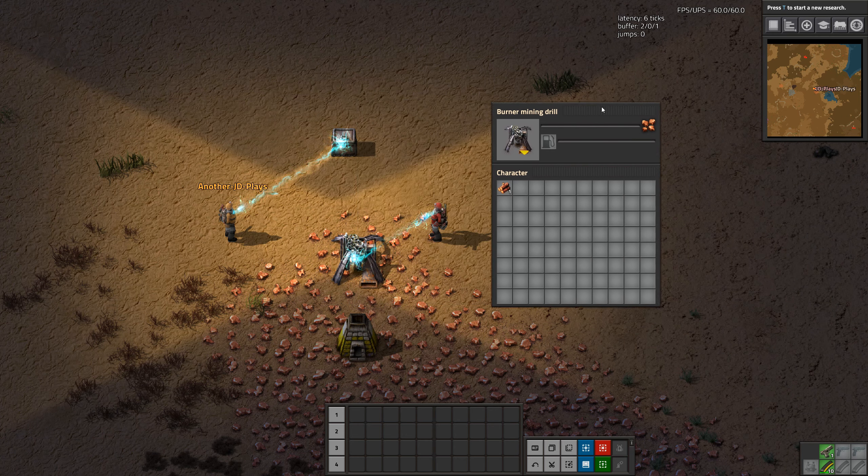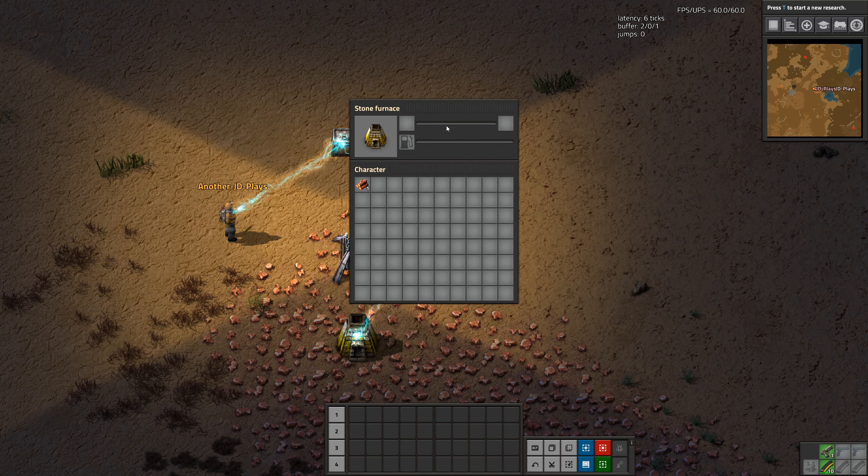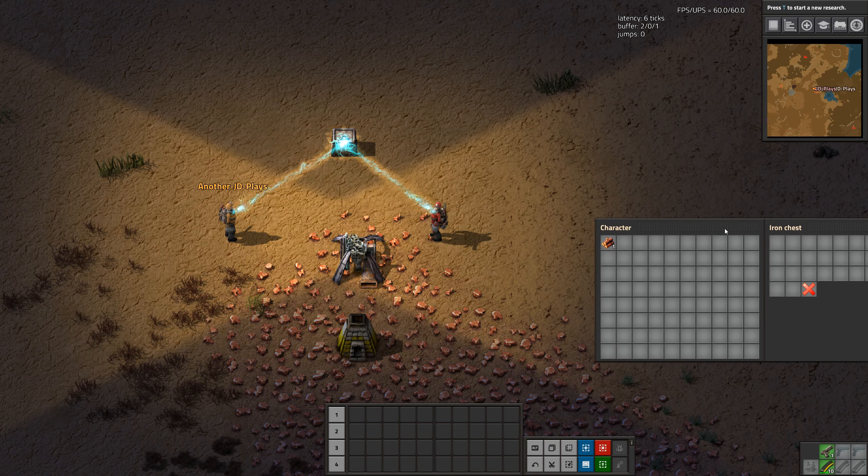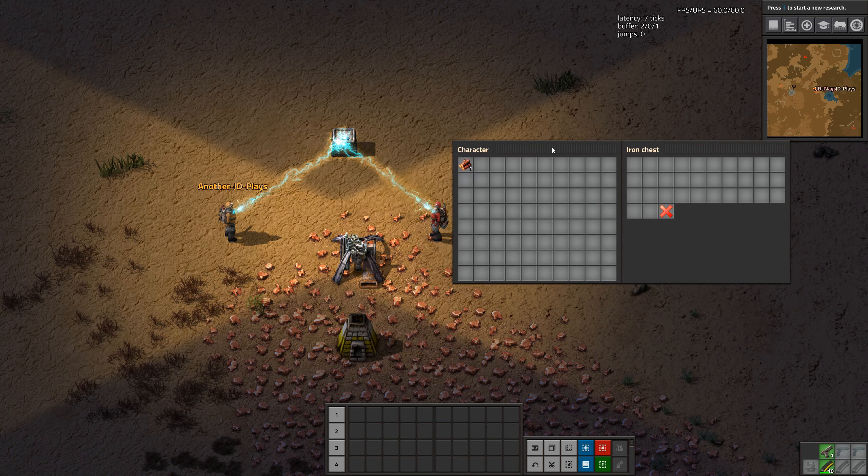What it does is it basically creates these lovely lightning bolts from you to whatever you happen to be looking at, which is really, really handy. If you're both in the same iron chest at the same time, both of you throwing things in — this is so hard to do on two screens — in and out all the time, all that sort of stuff.